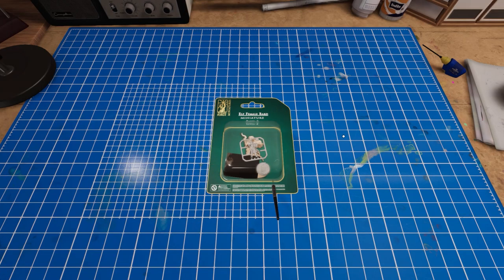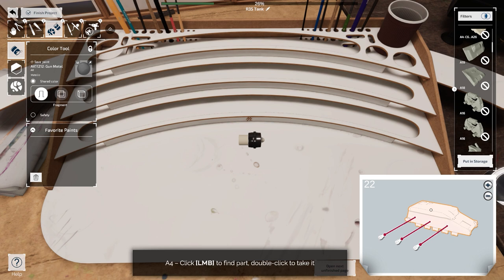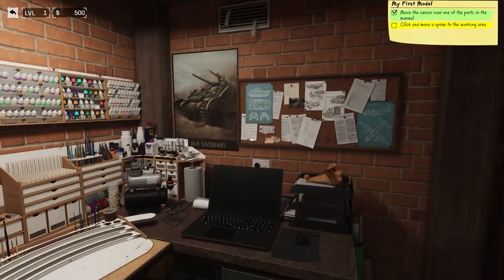For some of us, having a dedicated hobby space is impossible. For example, I do all my work at this desk. Model Builder turns that into a bit of a game — it gamifies the entire process with a beautiful hobby space. The game opens with a campaign on the pretense of a dead grandfather leaving behind an amazing hobby space.